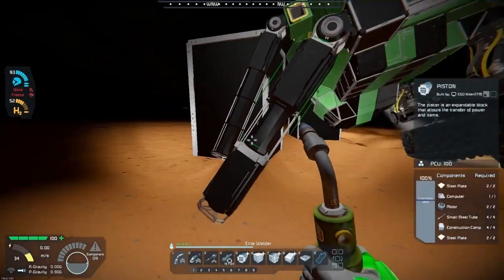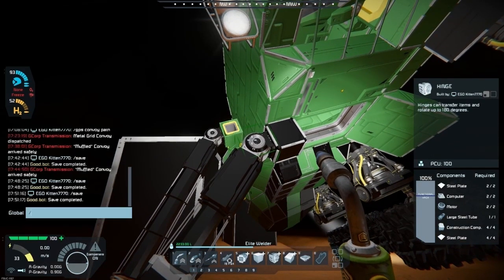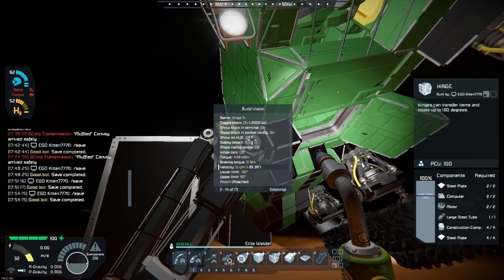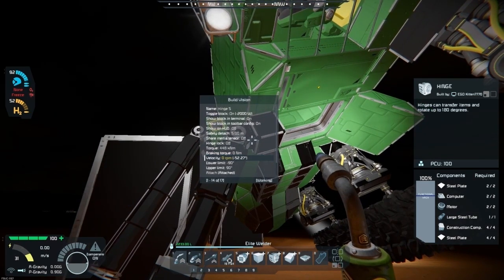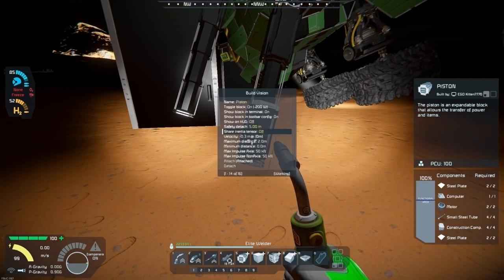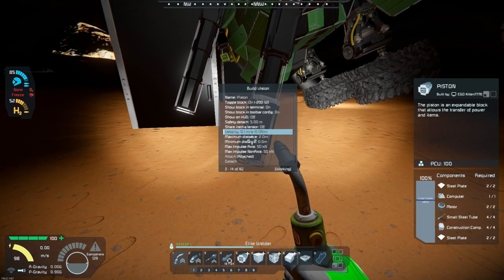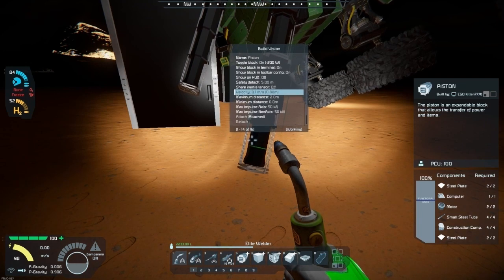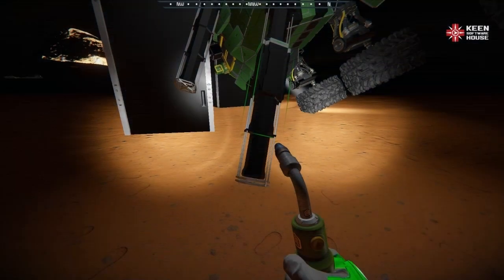Welcome back to the channel, this is eco kitten 7770, back with this mess I've got myself into trying to flip over Endeavor. I've got a plan — once I get Endeavor stabilized, I'm gonna try to build a crane to right it. I just need to get it to the right height to get a mag plate onto the block stack I built. It's gonna be a guesstimate. Come on, it's sliding on the back blocks right now but hopefully it'll be okay.